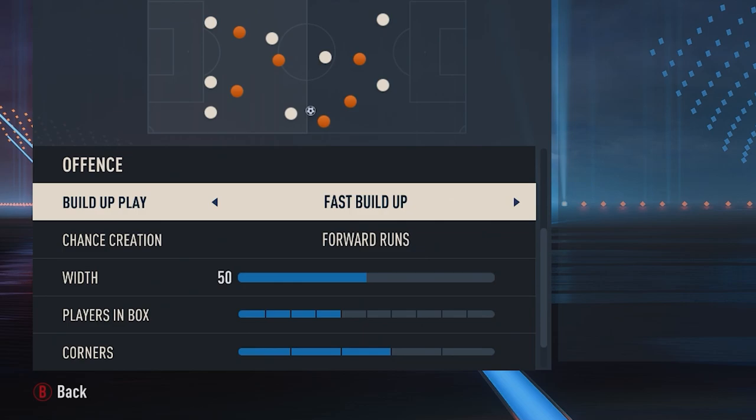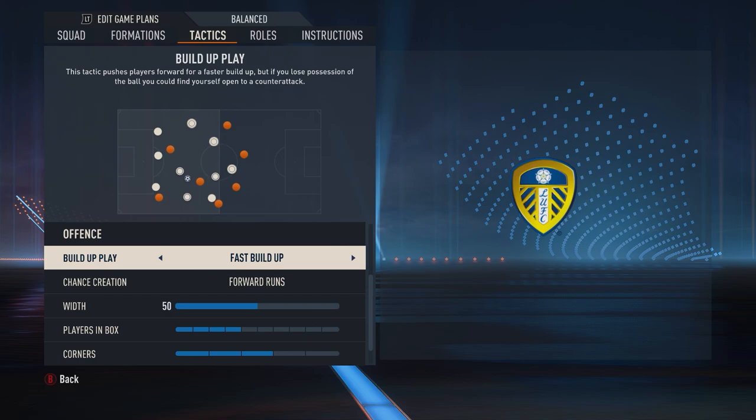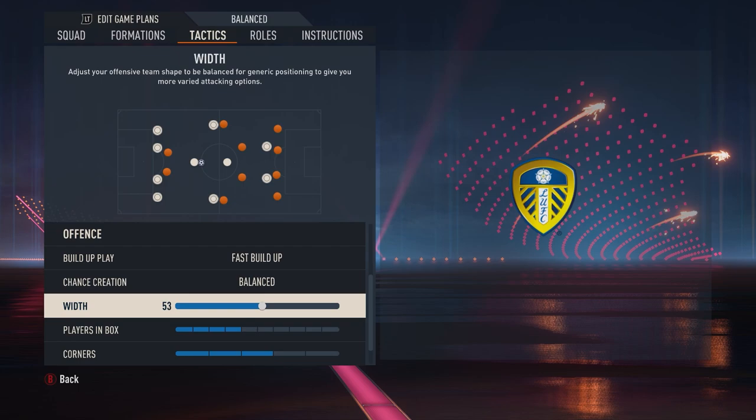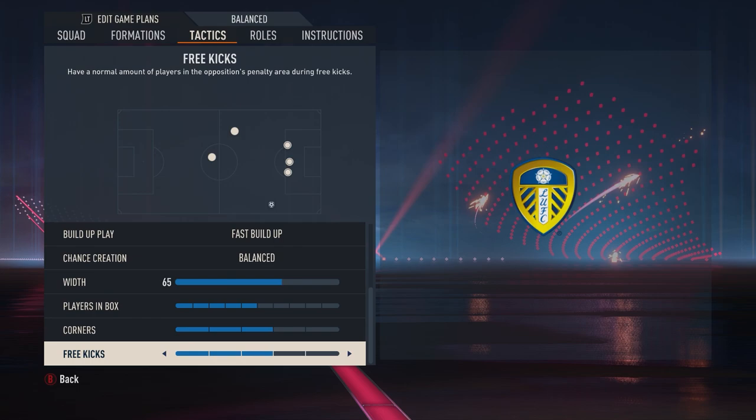Now on offense, the hallmark of Bielsa Ball was a free-flowing attack. You want really fast buildup and a balanced attack in the final third just to give yourself a lot of options. The team liked to break with a lot of pace and honestly just go all-out offense at times. So you want for these settings default players in the box about 5 out of 10. For corners and free kicks, just the default settings and kind of just play with the players you've got.